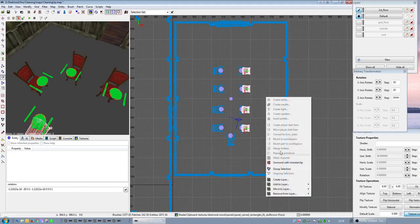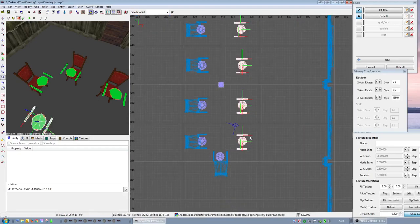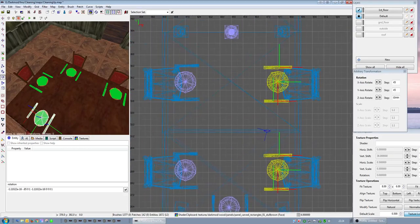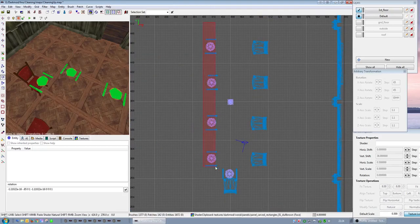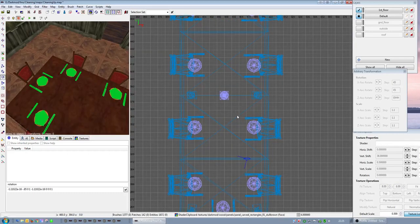I'm grouping certain things because it just makes it easier. If I can select one, I can just move them in and out easier. This grouping function in DR 2.4 and above is just a very useful thing to have. It's like func_static without making things func_static - it's a DR-specific thing that just makes workflow that much better.